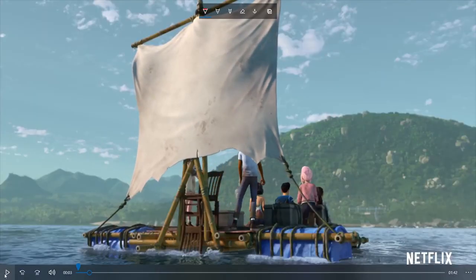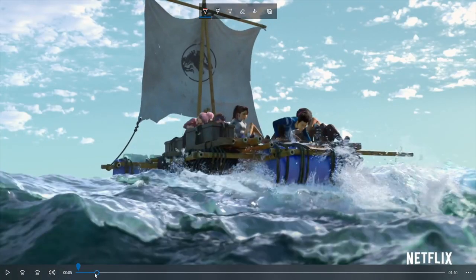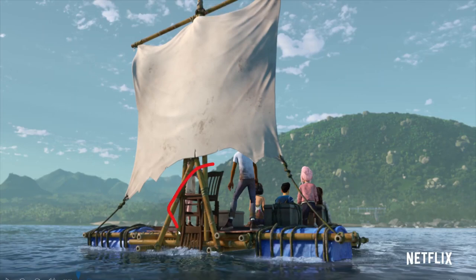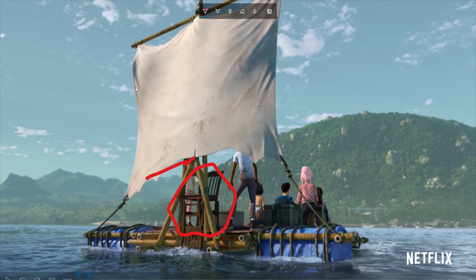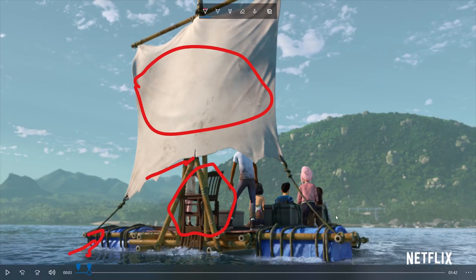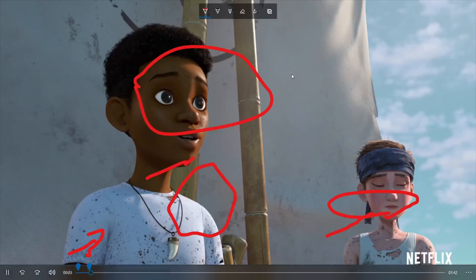Goodbye, Jurassic World. There's a boat here — a raft that they've constructed of materials they found on the island. Like there's a chair, some bamboo, a spare, probably some cloth, something that can float like a cooler. And yeah, they're exiting. That's the monorail right there. So they're just leaving. Bye, Jurassic World.